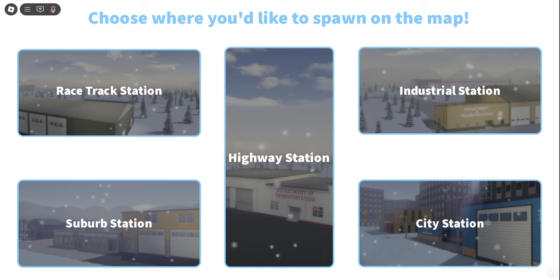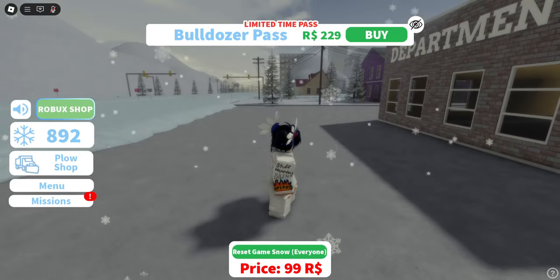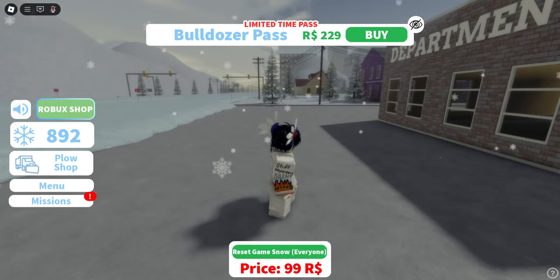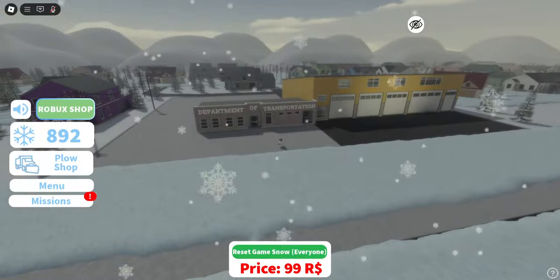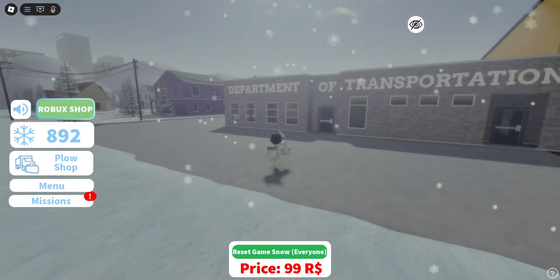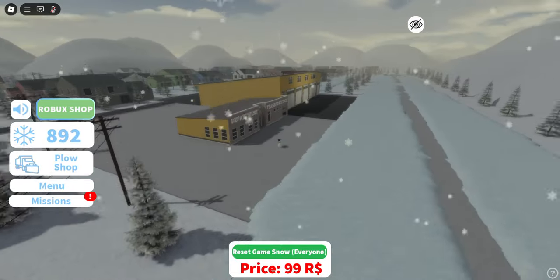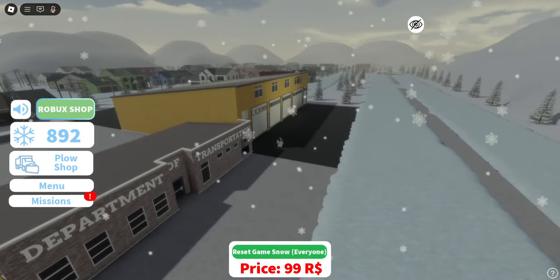It looks like it's one map with a few different spawn locations. There are different stations here — the suburb station is calling me, so that's where we're going. Instantly right off the bat we're greeted with a game pass prompt, not a fan of that, but it's okay. The snowfall is very nice, all over your screen. The building right off the bat looks pretty good — they have their own house models and everything.